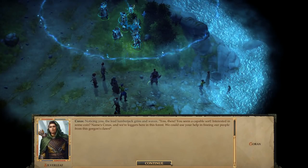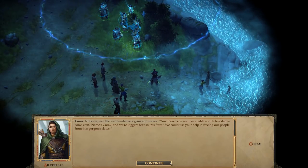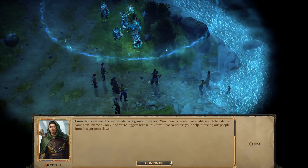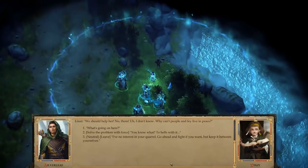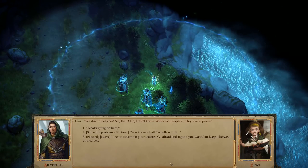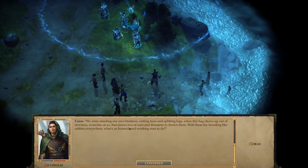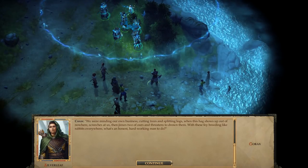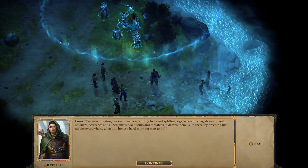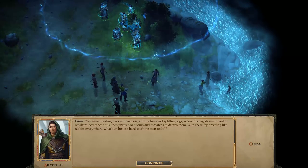Noticing you, the lead lumberjack grins and waves. 'You there — you seem a capable sort. Interested in some coin? Name's Korrax, and we're loggers here in this forest. We could use your help in freeing our people from this Gorgon's claws.' I don't know — why can't people and Fae live in peace? What's going on here? 'We were minding our own business, cutting trees and splitting logs, when this hag shows up out of nowhere, screeches at us, then jinxes two of ours and threatens to drown them. With these Fae breeding like rabbits everywhere, what's an honest, hard-working man to do?'